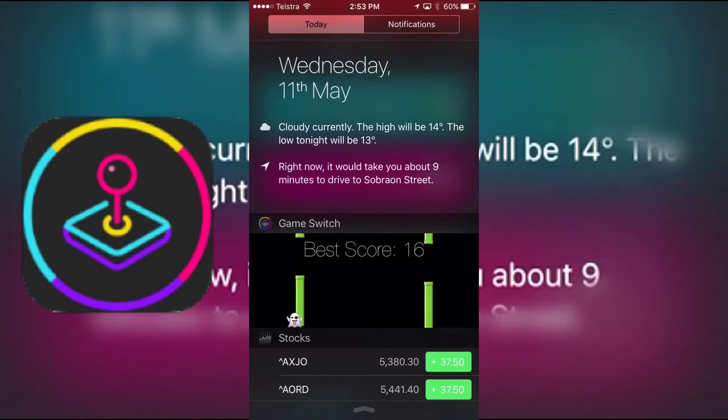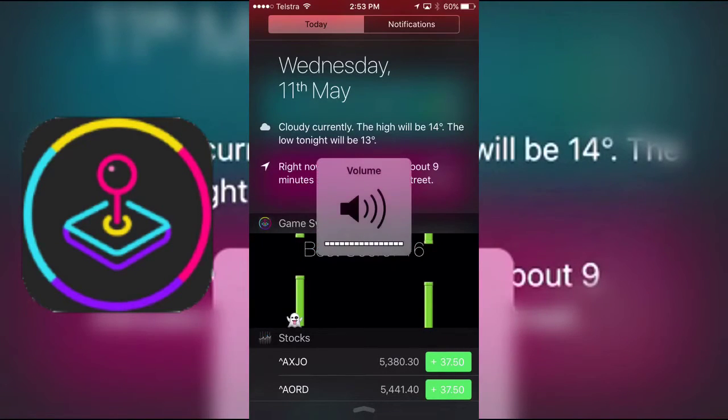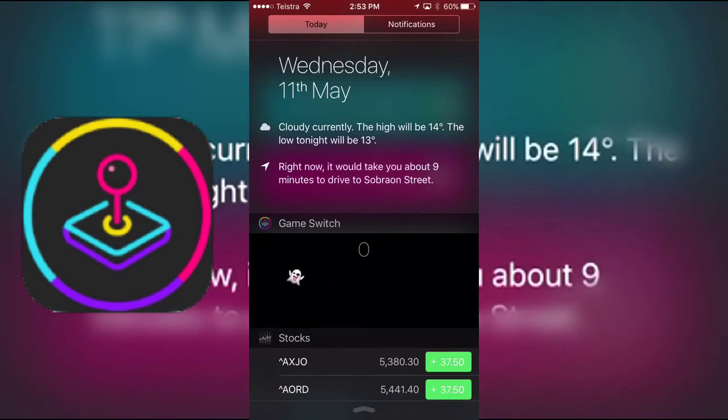As you can see right there, I am playing Flappy Ghost. There's no sounds to the game, but it's still pretty cool — something to show your friends. I think it's pretty cool how you can make games into the Notification Center. This just opens up for any other types of games that will hopefully be made for this.